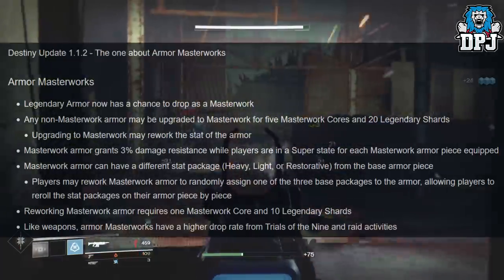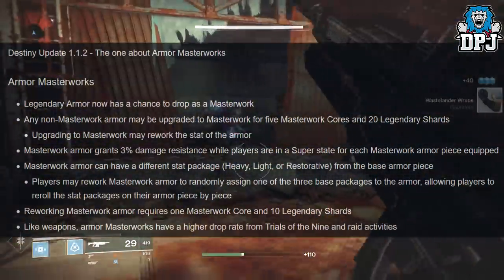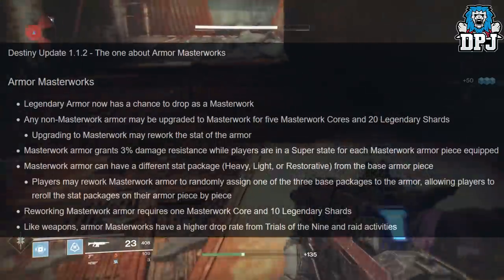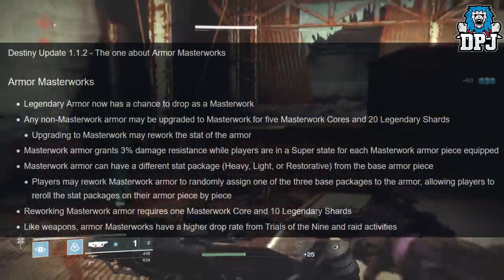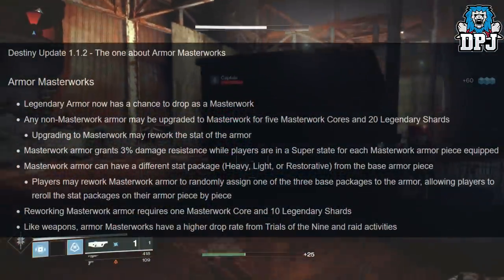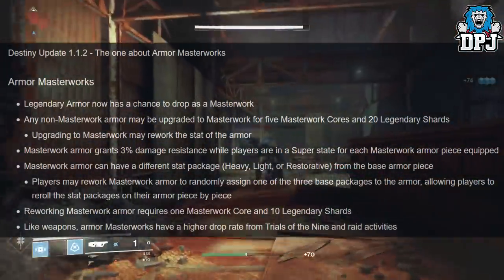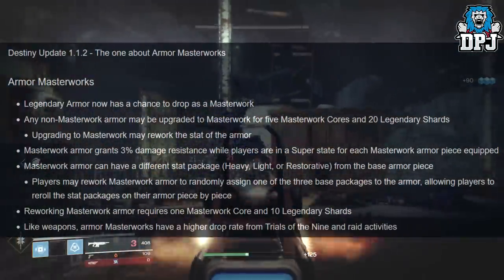Masterwork armor grants 3% damage resistance while players are in a super state, for each masterwork armor piece equipped. Masterwork armor can have a different stat package — heavy, light, or restorative — from the base armor piece. Players may rework masterwork armor to randomly assign one of the three base packages, allowing players to re-roll stat packages on their armor piece by piece. Reworking masterwork armor requires one masterwork core and 10 legendary shards.